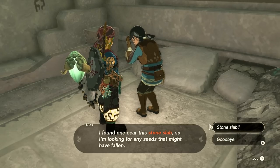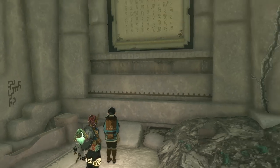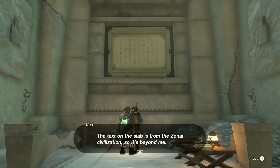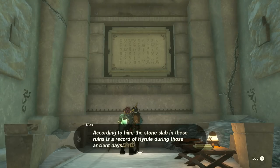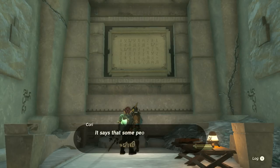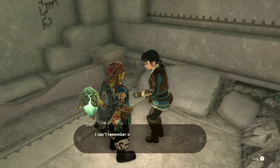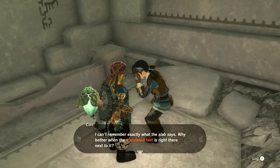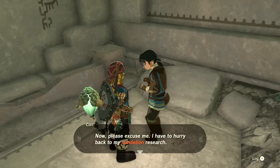It's rare to find Sundelions on the surface, so she's using the village's plum garden to try to cultivate them. She found one near the stone slab and is looking for any seeds that might have fallen. She points out the stone slab — the text is from the Zonai civilization, so it's beyond her, but their leader has studied the Zonai language. According to him, the stone slab in these ruins is a record of Hyrule during ancient days: some people called Sages kept the kingdom safe from a demon king.